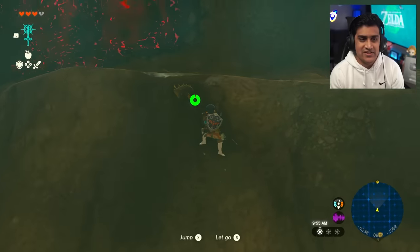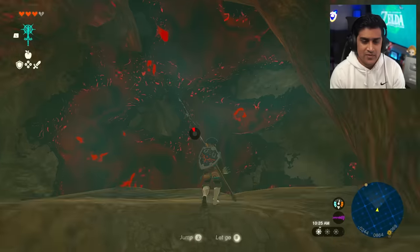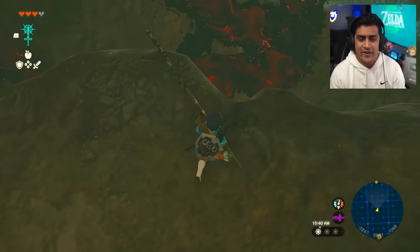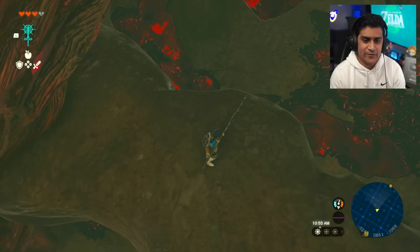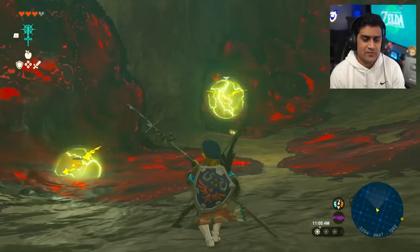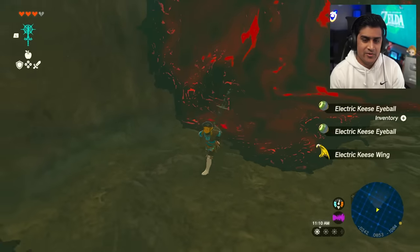Once you're done, climb back up where the enemies were. Equip a crappy weapon like a cheap spear and kill these bats - there are a couple more down here and they'll be very annoying. You don't want to die after all that hard work. Keep them away with the spear. Also feel free to save here - I'd do a hard save to protect all your goodies. Collect the eyeball loot too, as they work as homing arrows.